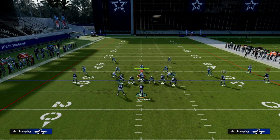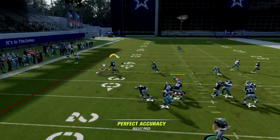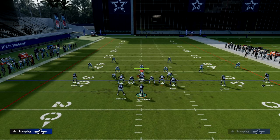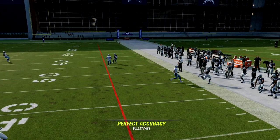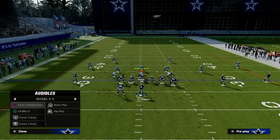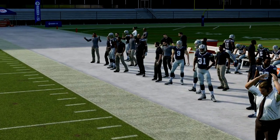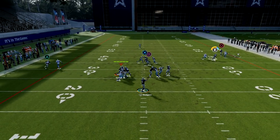We'll talk about the wheel route on the running back in a second. Against man, you want to throw the drag — the tight end got pressed but the tight end route is open; bada bing bada boom. Really simple play, really effective against man and zone. What you're primarily wanting to hit is your corner route — it's pretty consistent against man. If you free-form a sharper corner route it's better against man but slightly worse against zone.